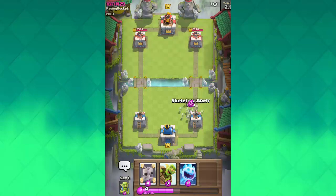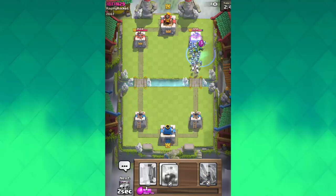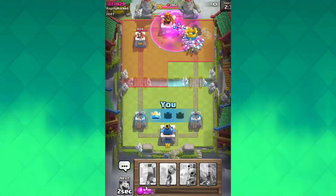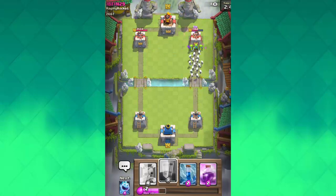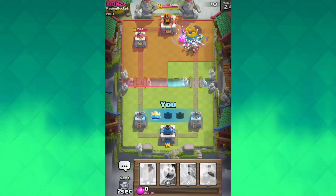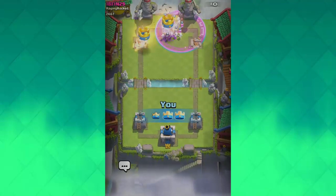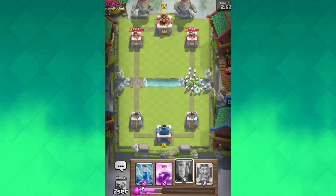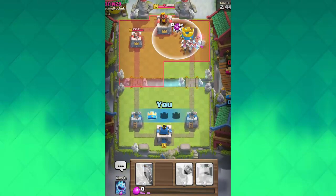Oh my God, I got the right starting deck! Go go go — come on, get to the tower! Far too high. Why is it so hard? I didn't even clone it properly. I don't understand why it's not giving me the right deck — like, the Ice Spirit, the Goblins, and the Skeleton Army. Is it that hard, Supercell? Give me all the cards I need!